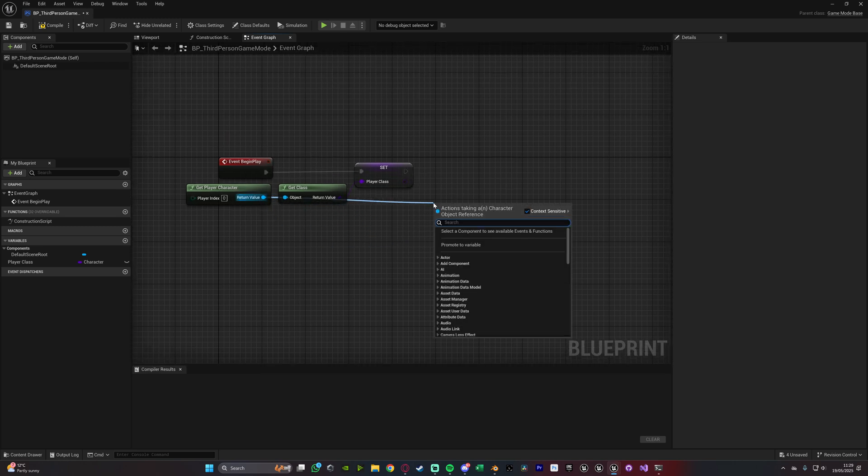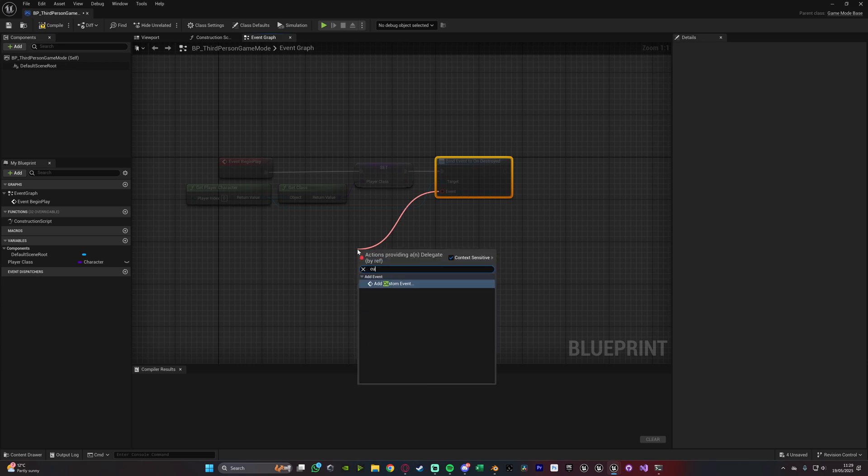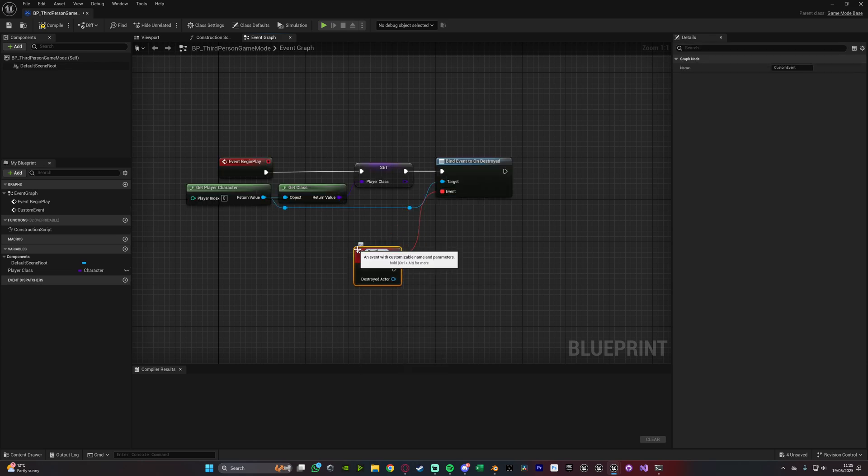Then we're going to drag out of get player character again and we're going to bind event to on destroyed. So when the player character is destroyed, it's going to fire off an event. That's because when the player dies, we're going to destroy the actor. I'll double click to get some reroute nodes to keep it looking nice and organized. Then we'll come out of the event of this bind event and add a custom event, naming this one on destroyed.